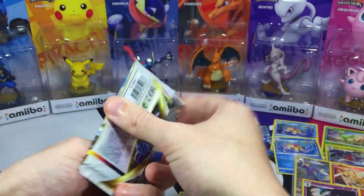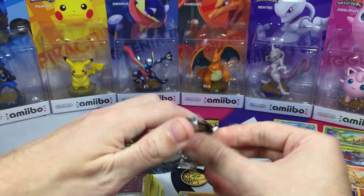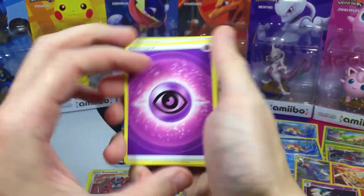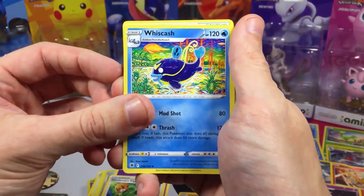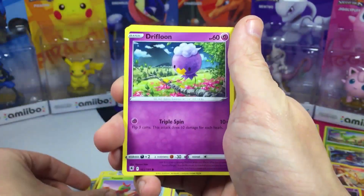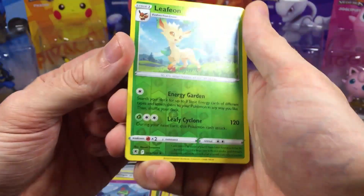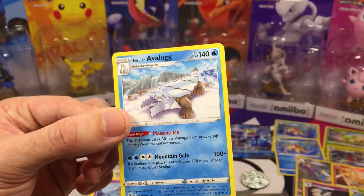I haven't had much luck pulling good cards out of Brilliant Stars — no Arceuses, no Charizards — and in Evolving Skies I haven't gotten any Eeveelutions, which is kind of surprising. We got Sudowoodo, Comfey, Ralts — ooh, Leafeon! Literally was just talking about Eeveelutions. That's gonna be a Rare Reverse. And we got ourselves Hisuian Avalugg.